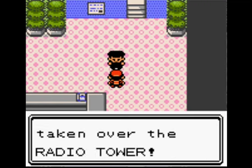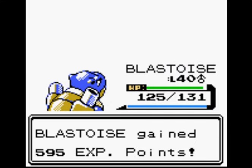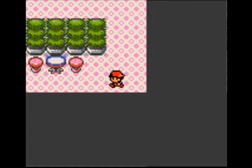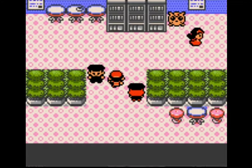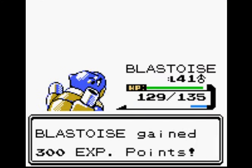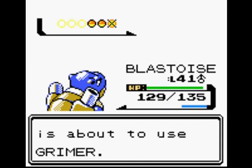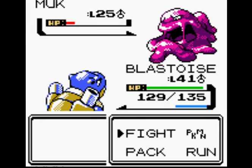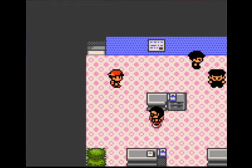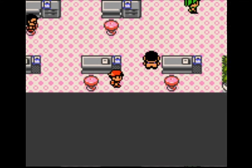Team Rocket has invaded Goldenrod City. When I first played this, this stage — I didn't mind it, this was actually a cool little addition to the story. A lot of people don't like it; they say it was unnecessary and long. I do agree that it is long and pops up suddenly, but I like this part of the story. I think it gave a little bit more of an edge. And a lot of the trainers are under-leveled, and because I'm doing a solo run I can't really avoid any of them.